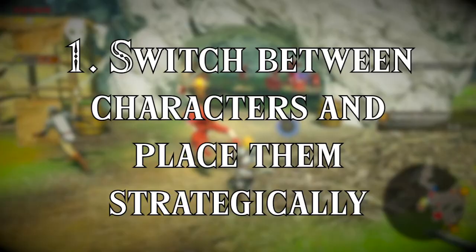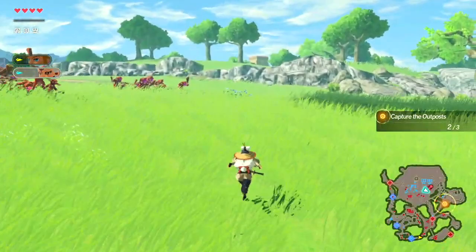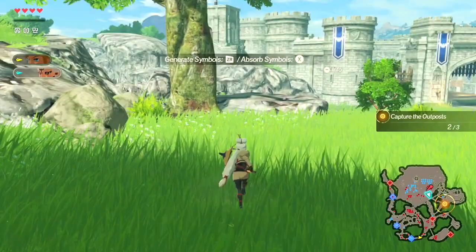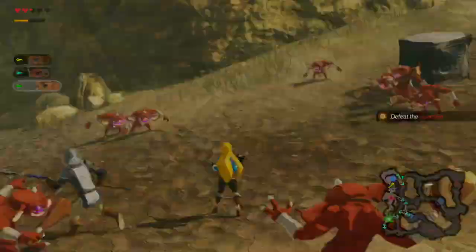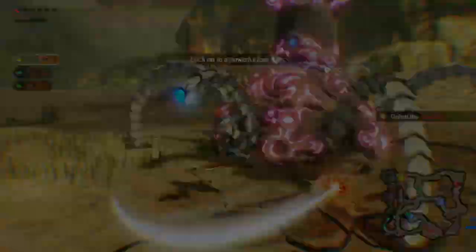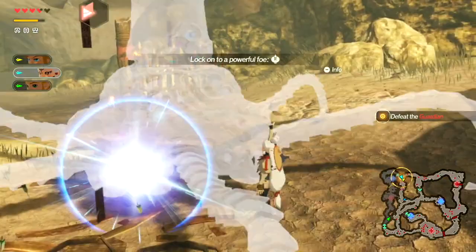Tip 1: Switch between characters and place them strategically. Early on in Hyrule Warriors Age of Calamity, you get the option to switch between playable characters on the fly. You'll also have the ability to call up the map and order your characters to different parts of the battlefield. You can strategically place them in different corners of the map and switch between characters to achieve location-specific objectives faster, although for tougher fights you may want to call the team back together.